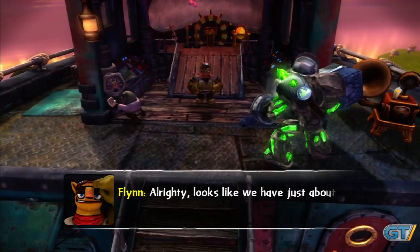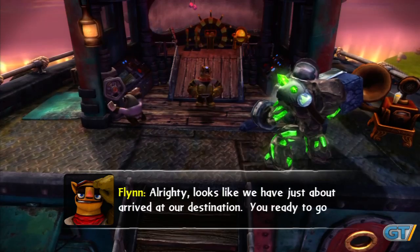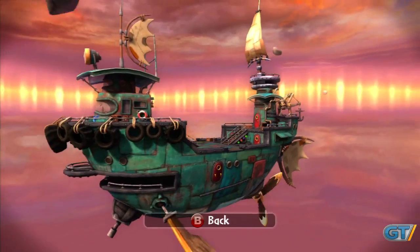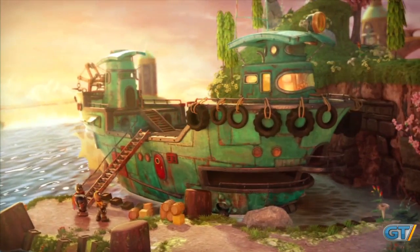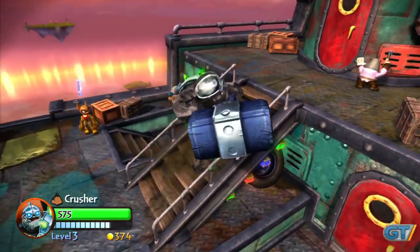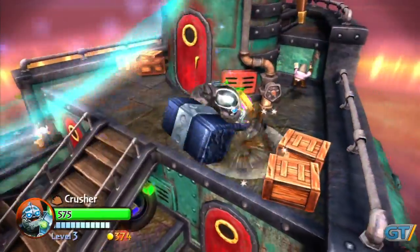At first glance, it's difficult to tell the difference between Skylanders Giants and its predecessor. The biggest shift in the formula is the omission of the larger hub environment in favor of a smaller ship that serves as your primary base of operations between levels. Though it's quicker and easier to manage your characters in this condensed zone, the sense of exploration and charm is lost.